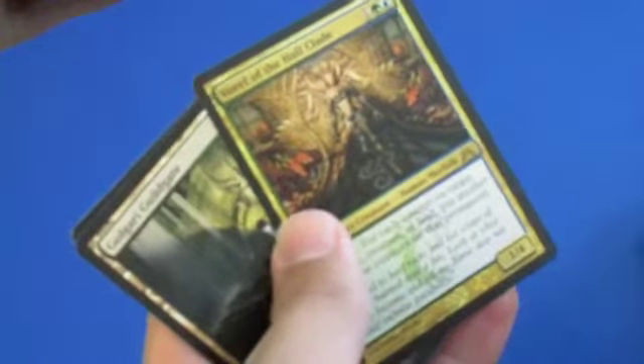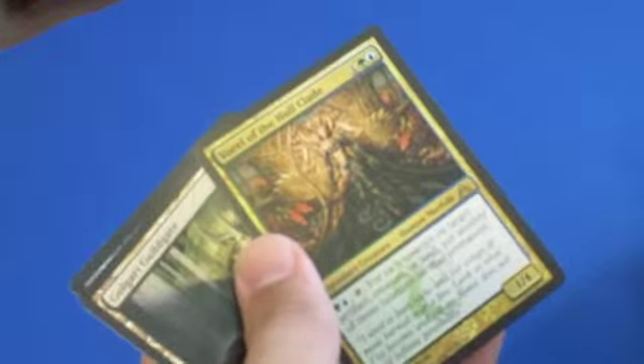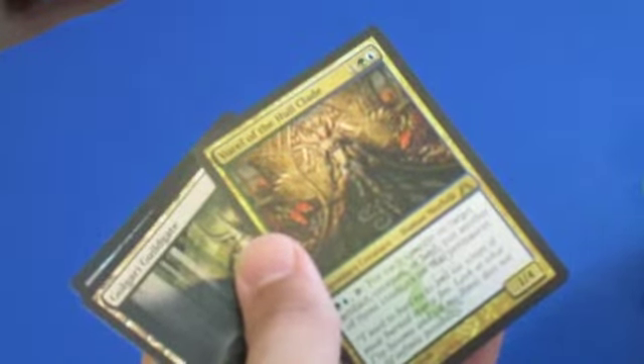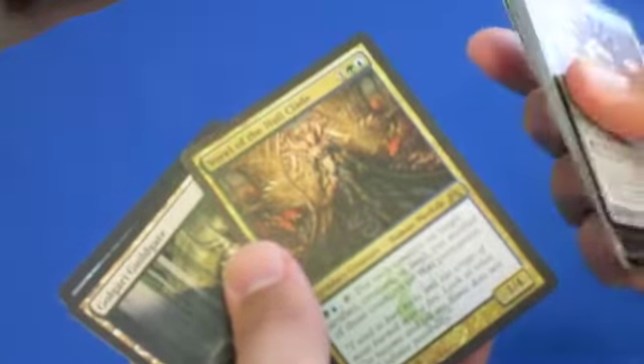So we've got the Simic Champion. Not too bad. One green and a blue for a 1/4. Pay a green and a blue and tap — for each counter on target artifact, creature, or land, put another of those counters on that permanent. So he's good with all the Simic stuff.